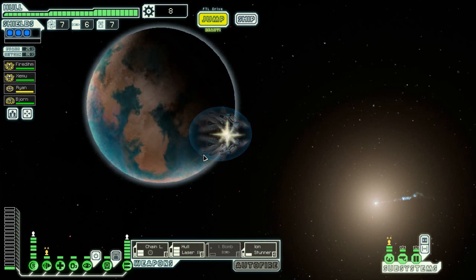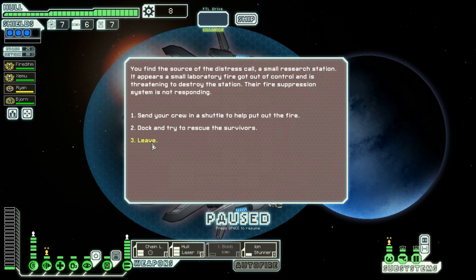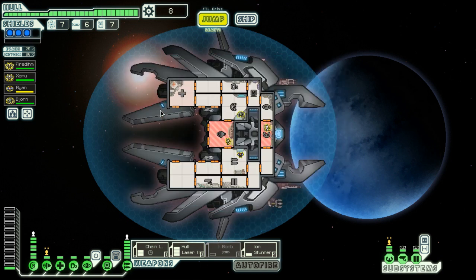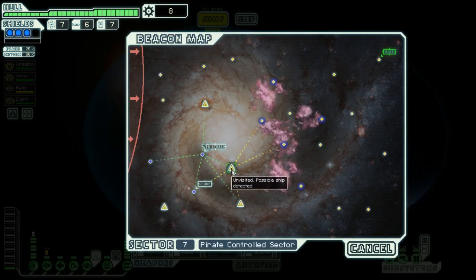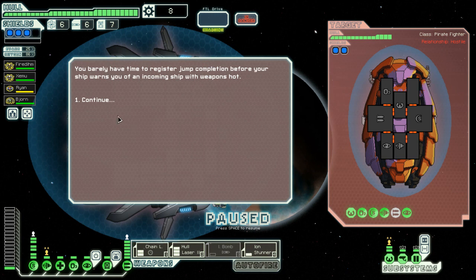Distress time. It's a distress call from a small research station — a small laboratory fire is out of control and threatening to destroy the station. Their fire suppression system is not responding, and neither are we. We've cut off communications and prepared to leave. The crew seems upset, but if it's anything like before, there's a 50-50 chance a crew member will die — those are not good odds. Captain Blitz says no.